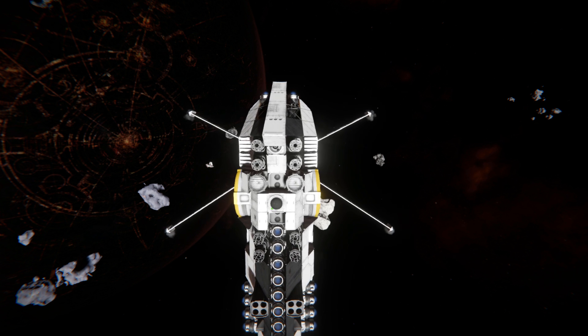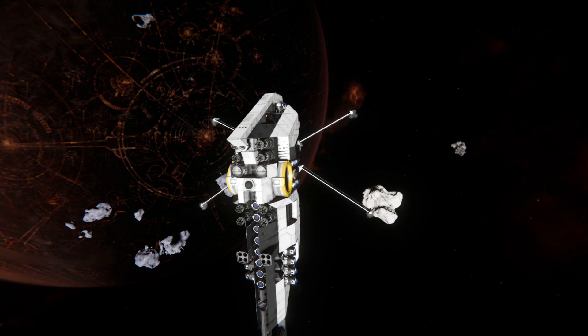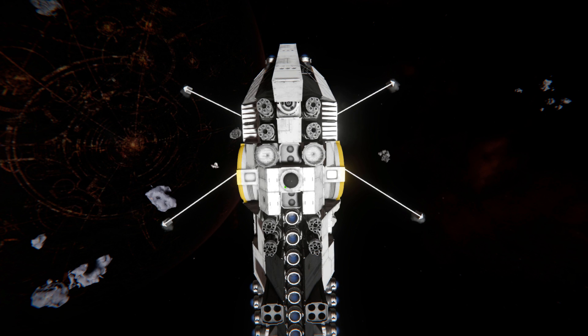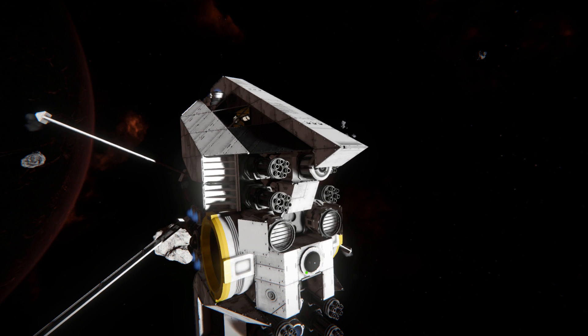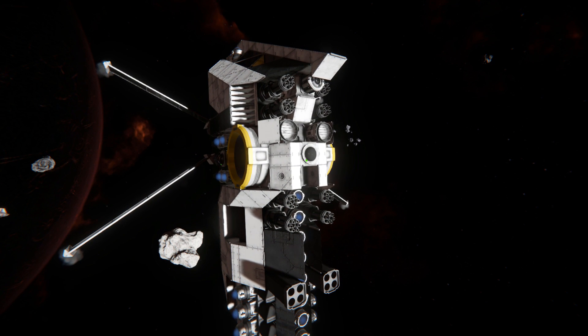We're going to start by going around the outside, then have a little fly around to show you what this can do. At the very front we've got a camera to let us view straight forwards — we can't use our cockpit because it sits behind all these blocks. A reloadable rocket launcher sits just behind the camera, we've got some spotlights and gatling guns galore, and at the top there's a sneaky ore detector to let you find some precious resources.